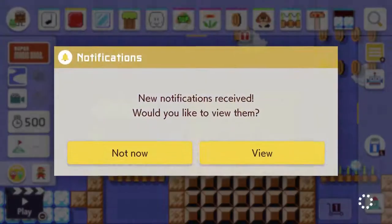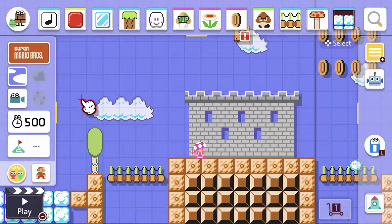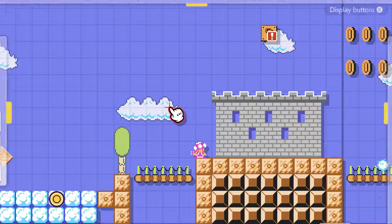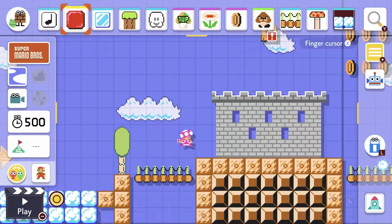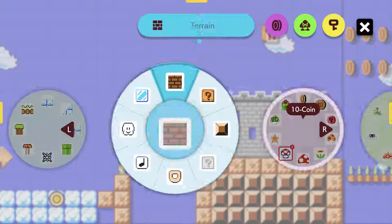New notifications — not now, I just haven't played the game in quite a while. I forget how to work this. Let's play buttons. I haven't played this in so long I've forgotten the basic controls. So we should have some new power-ups and stuff, let's have a look.